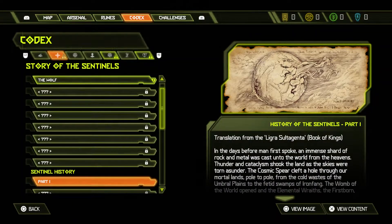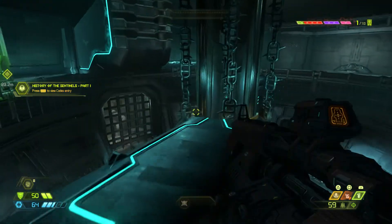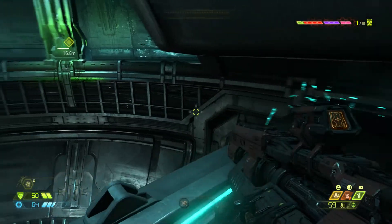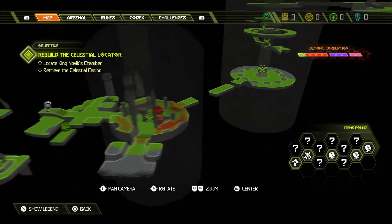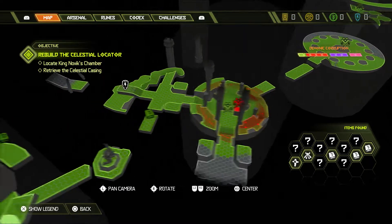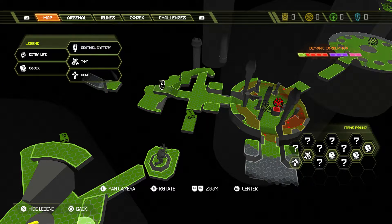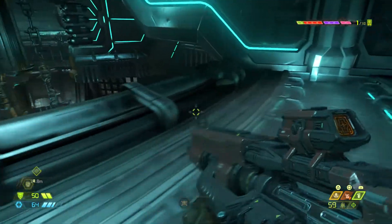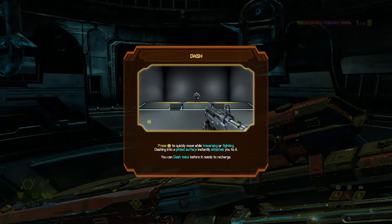One more objective to complete. Checking the map to verify all weapon mods have been found - none missed. Finding a fuel or energy cell on the map, locating a sentinel battery. Unlocking the dash ability from the suit upgrade!